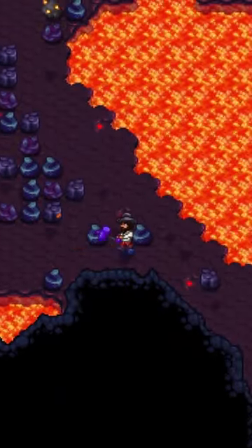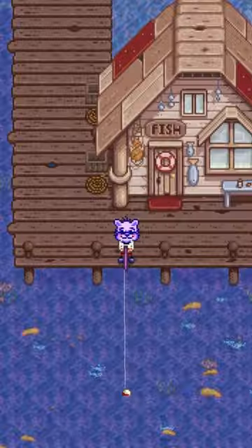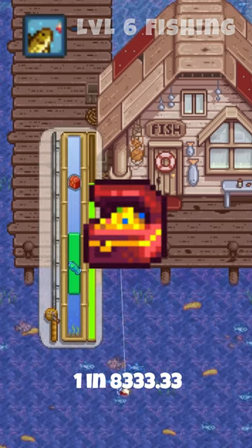Once you reach the end of the Volcano Dungeon on Ginger Island, the chest at the forge will contain a free Prismatic Shard. After reaching Fishing Level 6, there will be a 0.012% chance of gaining it from a Treasure Chest.